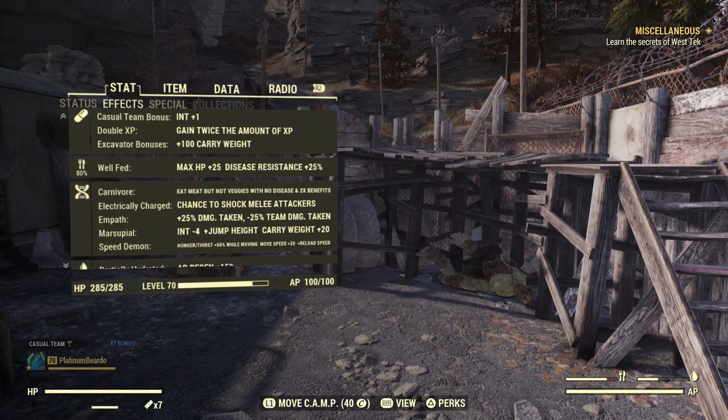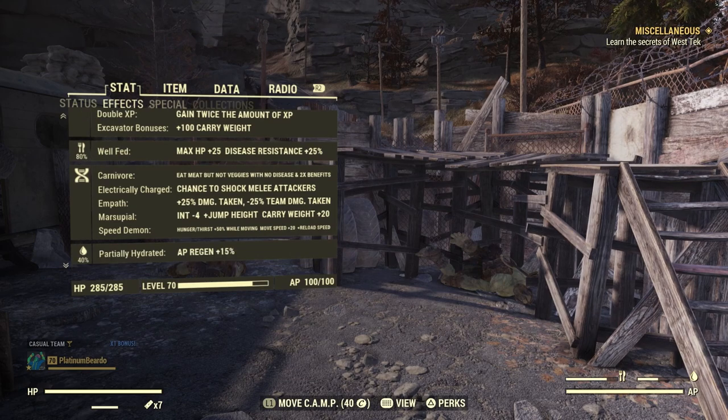Now for mutations—I bought some serums from a player vendor recently so I don't have all the ones I want, but I have the essential ones. Carnivore means eating meat but not veggies with no disease and twice the benefits, so we get double benefits from meat-based dishes we cook, like pepperoni rolls that give carry weight and canned meat stew for the XP bonus from the Morgantown event. Electrically Charged causes a shock to melee attackers—I haven't really seen it in effect, but it should deal some passive damage to melee attackers.